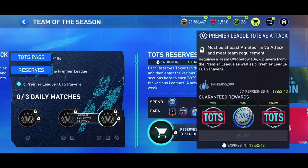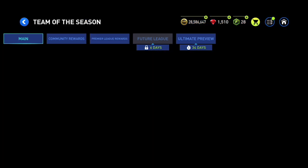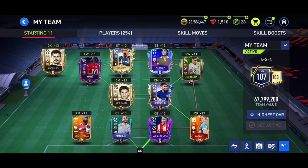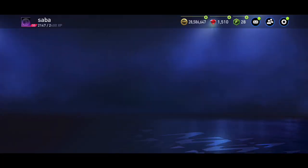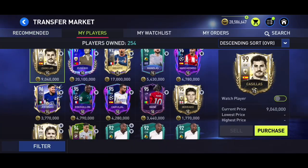I would suggest you play the third Versus Attack match — you'll need to put six Premier League Team of the Season players in your lineup and that will be done. Just get a team that is one overall rated or lower. If your team is higher, you can change that with substitutions: put lower overall players in your substitutions to drop the team overall, or higher overall to raise it.